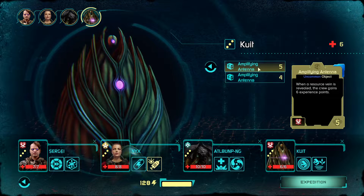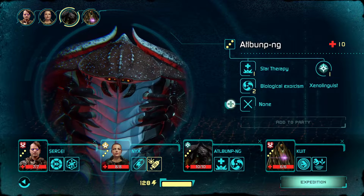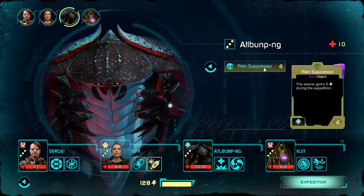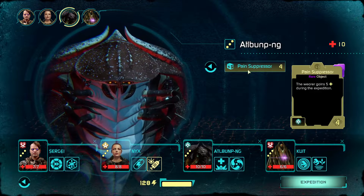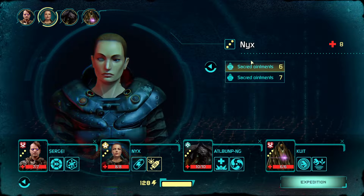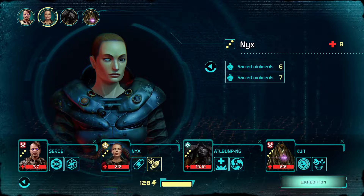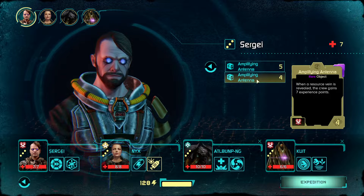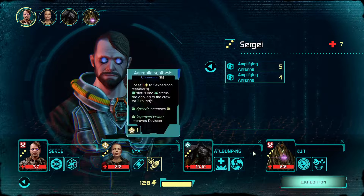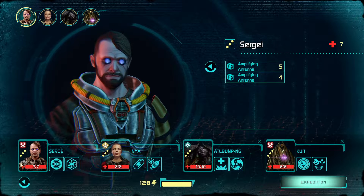When a resource vein is revealed the crew gains six experience points — green guys get seven experience points. I didn't know that was a thing. Pain suppressor costs us ten health, the wearer gains five during the expedition. Sacred ornaments — each round the crew has a 15% chance to gain speed for one round. That costs six of these points. Gain extra experience — I'm not going to mess with that now but that's interesting.